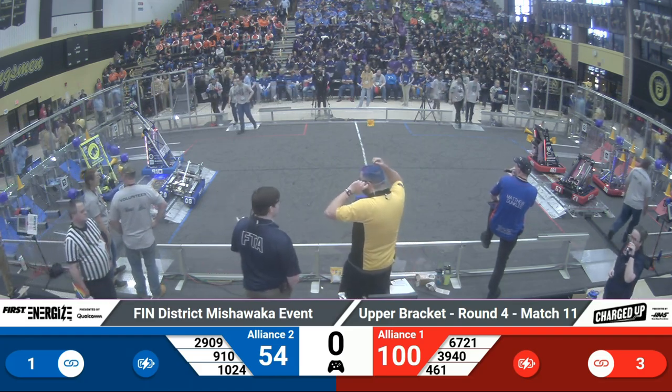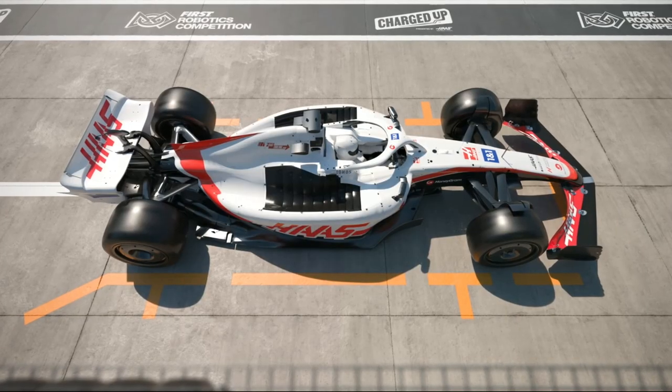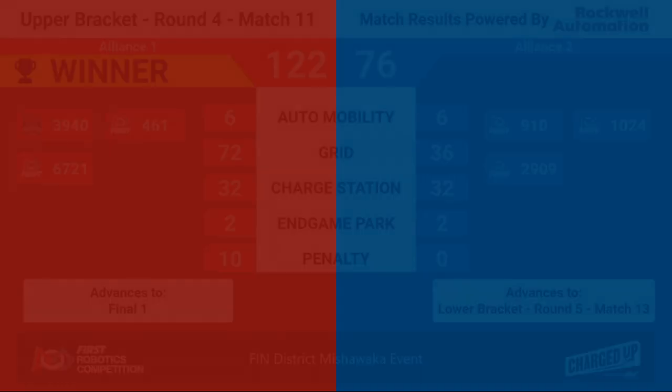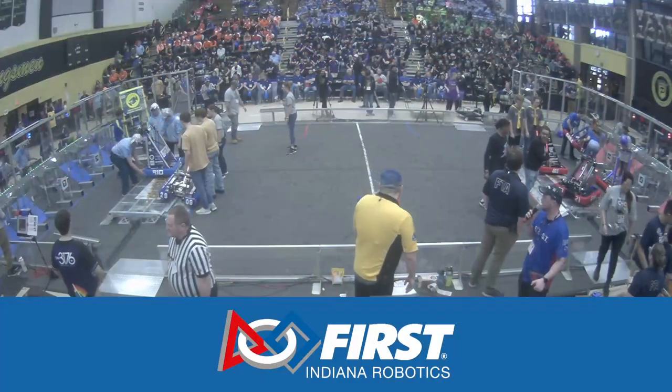Lights are green. Go clean up your robots. Let's go ahead and see the scores from match number 11. Looks like we've got the Red Alliance with a win here. Red Alliance with a score of 122. Blue Alliance with a score of 76. Alliance one moves on to final number one. Alliance two advances to the lower bracket round five, match number 13. All right, let's get matched up.